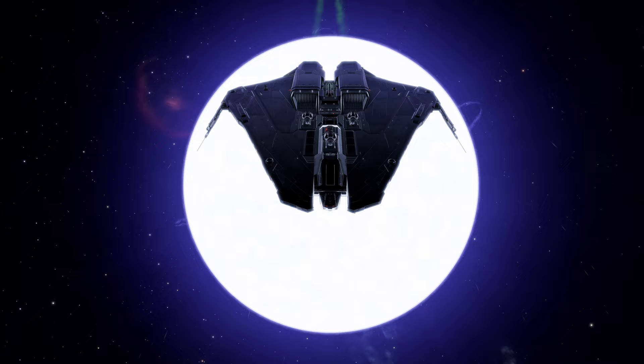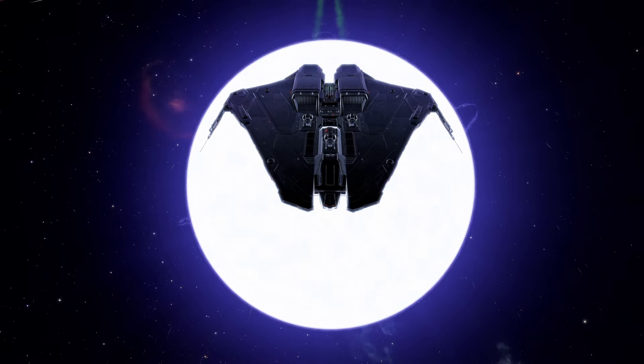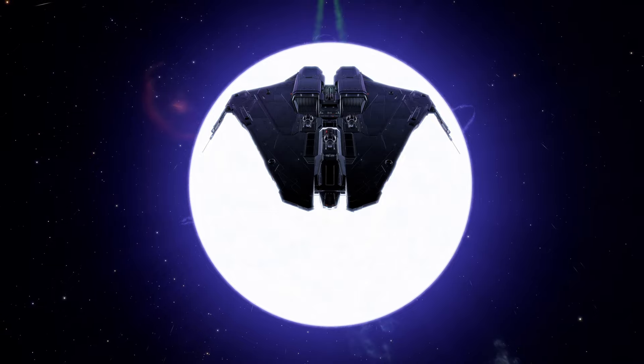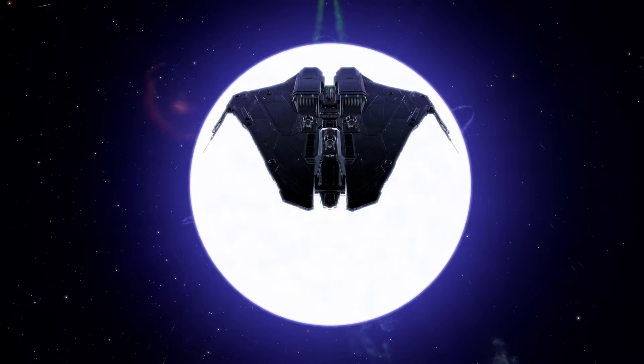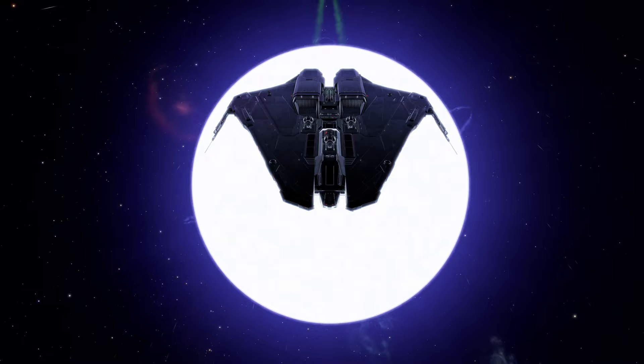The downside of the Krayt Mark II is a weak yaw, so it's easier to roll and pitch to get on target. Its lateral thrusters are also weaker than the Alliance ships, so it needs to rely on boost to effectively orbit interceptors. It's harder to fly a Krayt Mark II than it is to fly a Chieftain. Whilst the size of its hardpoints is great, its number of hardpoints and utilities is only average for a medium ship.